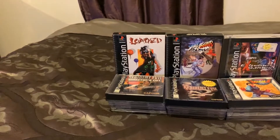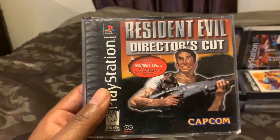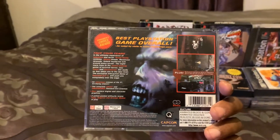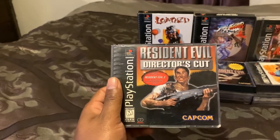Starting number one, we got Resident Evil Director's Cut. This mug also comes with a demo of Resident Evil 2. Way back in the day, this is Resident Evil 1 with a few things changed — enemies are changed around, you got different cut scenes and all that. Classic, gotta go get it.